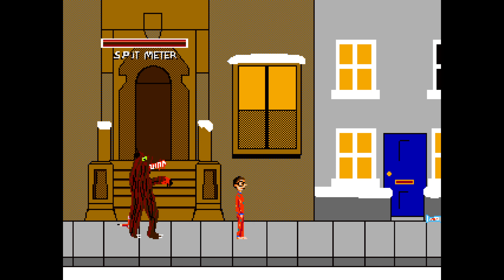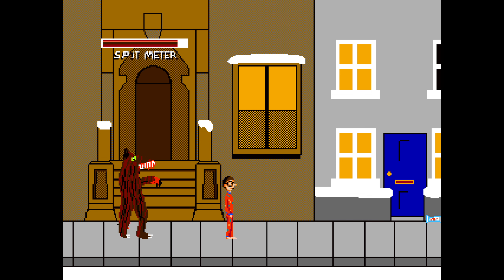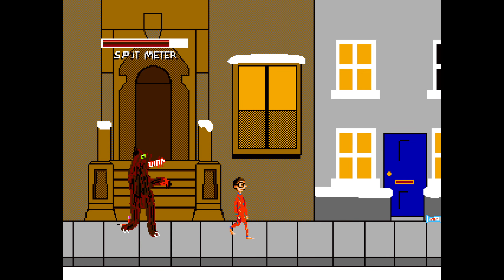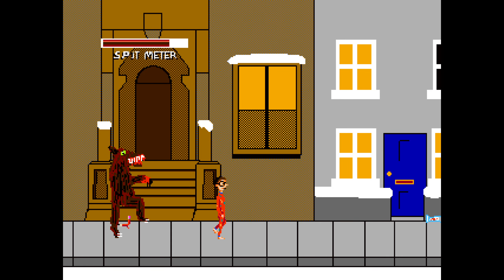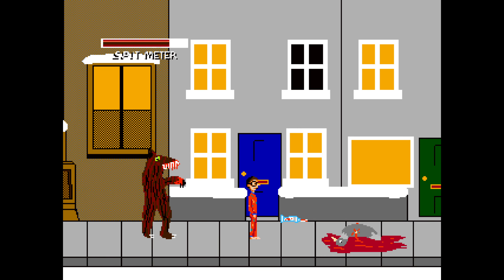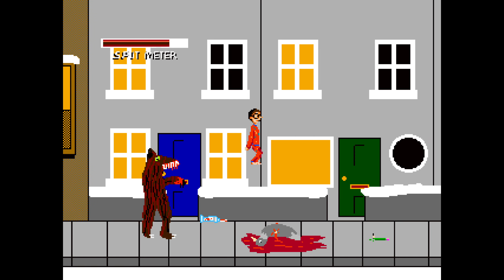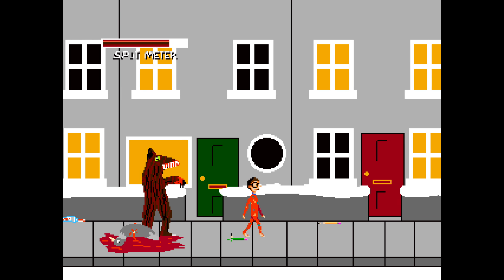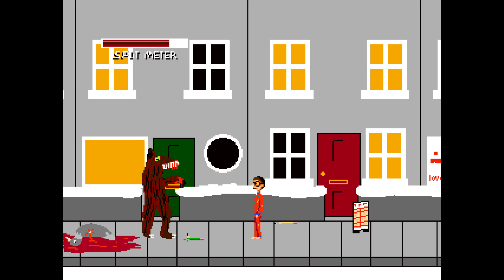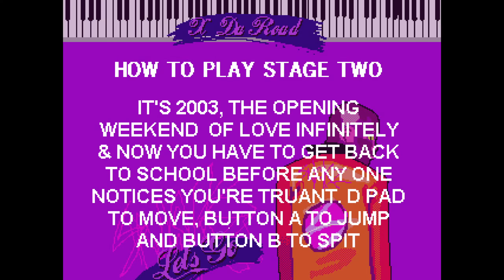And we also have a monster that's kind of following us. We can spit, but it doesn't really do anything until a little bit later. There were older versions of this game where you actually had different music here and a Pepsi meter. So we can jump, and anything that we can touch could kill us. So we have to be very careful with that. Such as that. Try harder.